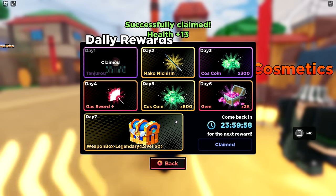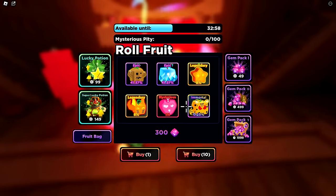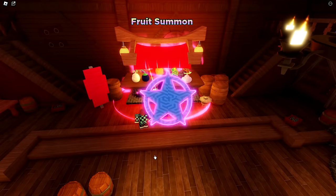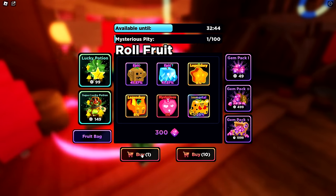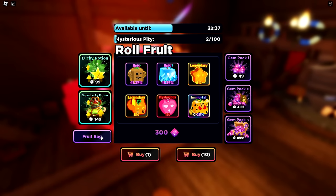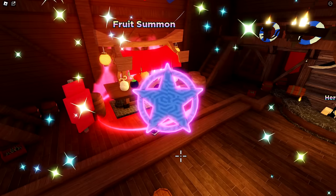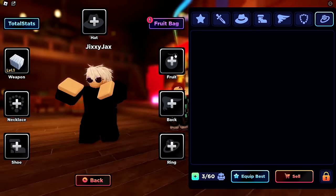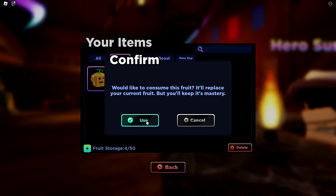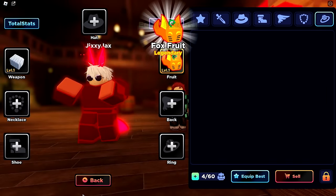We also have a daily reward — let's claim that. We got a Tanjiro hero already equipped. I have a bunch of gems and I can use those for summoning. We got Sand Fruit Epic — that's the lowest rarity — and Fox Fruit Legendary, which is an 8% chance. These have abilities like Pounce. Two more summons gave Sand Fruit and Sand Fruit. Let's equip the Fox Fruit — it'll replace your current fruit but you'll keep its mastery. It's basically like a devil fruit.